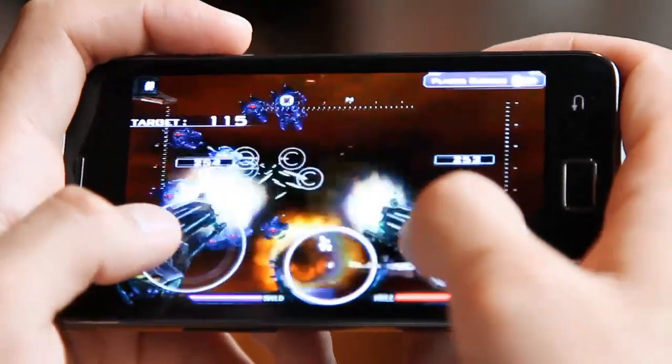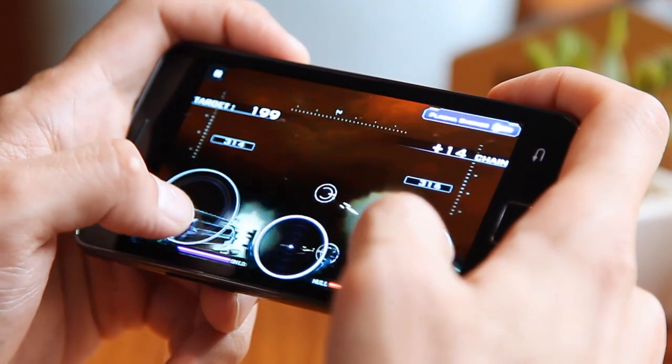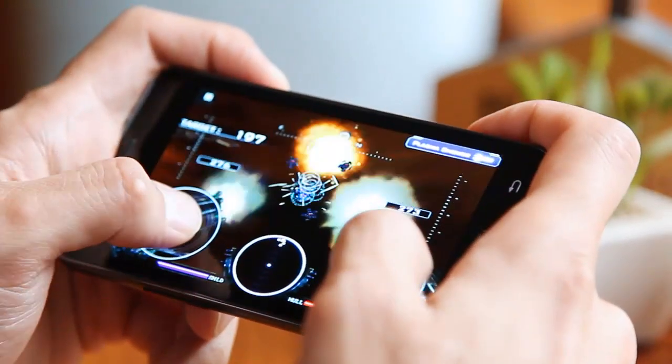When you start the game, you'll see a round button on each side of the screen. These are for firing your left and right weapons. Touch the screen on the upper right to change weapons, and press and drag on a weapon to move your point of aim.